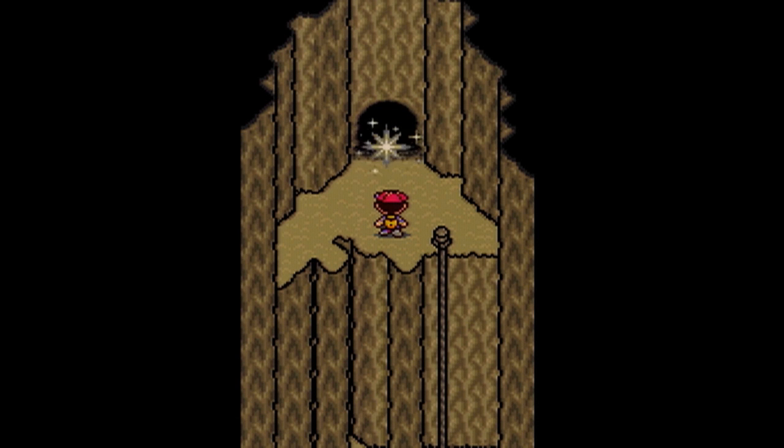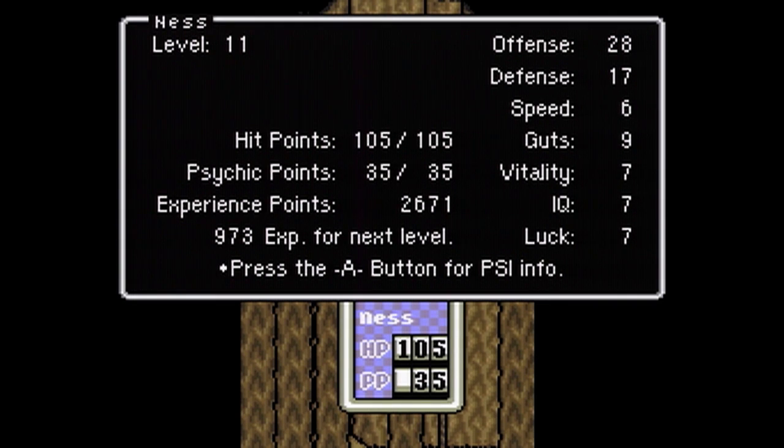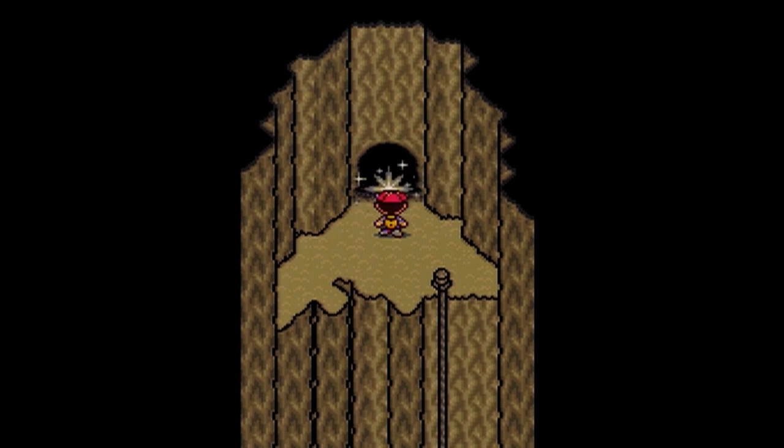Hey guys, and welcome back to Let's Play Earthbound. Last time we made it through the cave right before Giant's Step, where we've been blocked by this strange, shiny, star-like thing. It's also worth mentioning I'm very slightly stronger since the last time we left off, since I had to walk back out of the cave and back in to save and reload. We're up to level 11, I've got 105 HP. I'm probably a little too strong for this, to be honest. You need to be maybe about 90 HP — that's probably about level 9. But can't hurt to be a little bit extra strong, so let's go ahead and check this thing out.